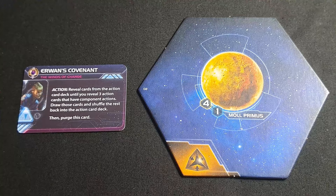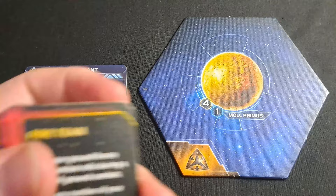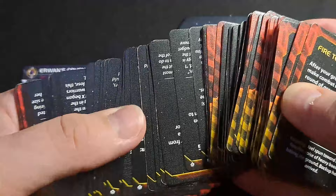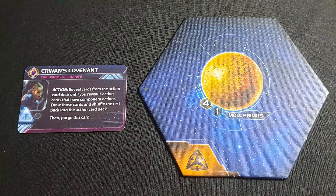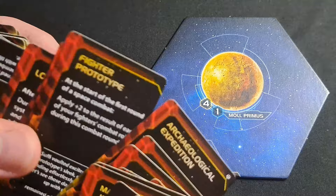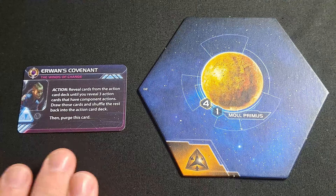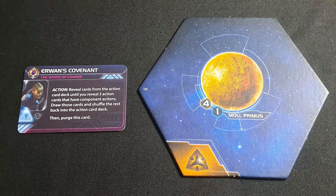Just to remind everybody, the action card deck is quite large — there are a ton of cards in there. If you're looking for a specific card, you're very unlikely to get it this way. There are quite a few cards that don't have a component action and loads that do, so it's a slim chance you'll get exactly what you want. It does give you more things to do on a turn, so if you need to stall, this is a way to grab a bunch of component action cards and slow things down.